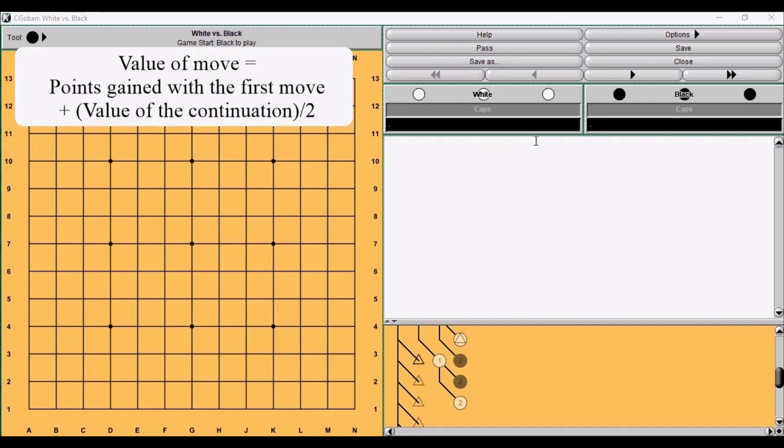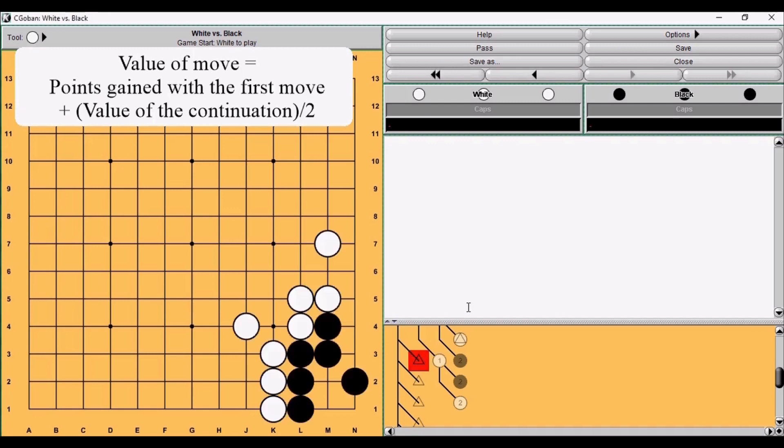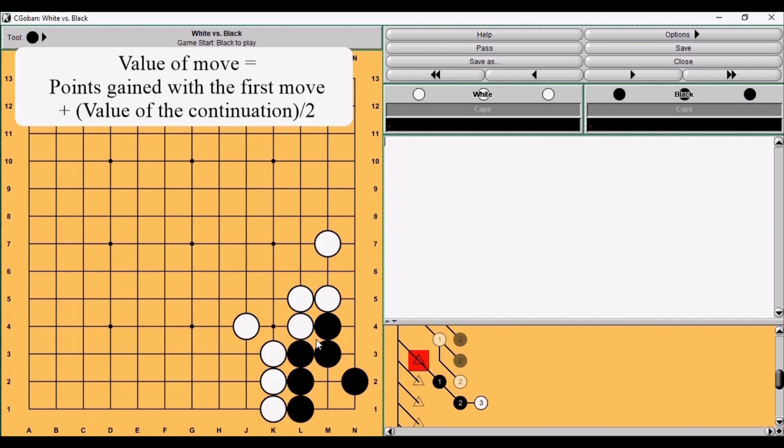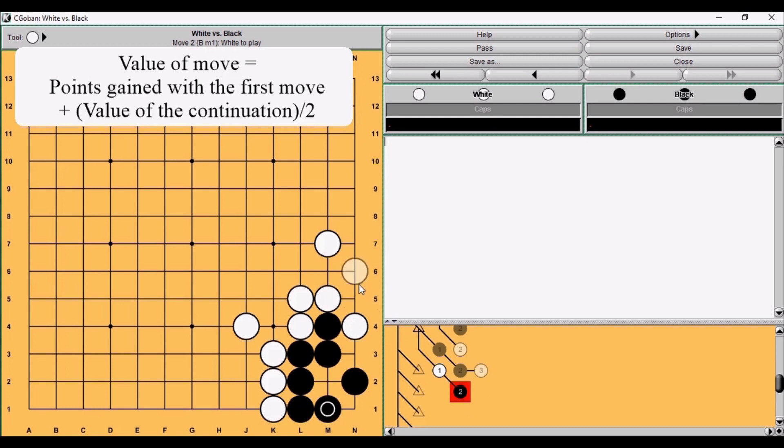Now let's look at whether this formula is really universal. Here we have an example. If black plays a move, then this will be his privilege, and he has four points here and white has zero. If white plays and black answers, then white already gained one point and black doesn't have these two — so it is three points difference.